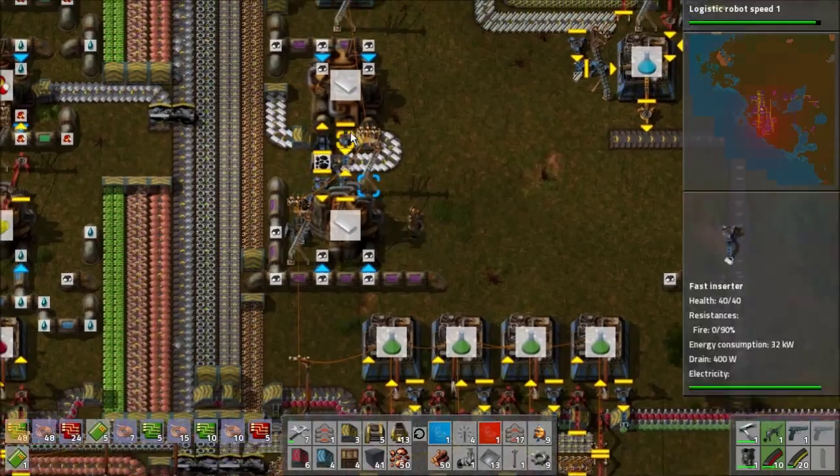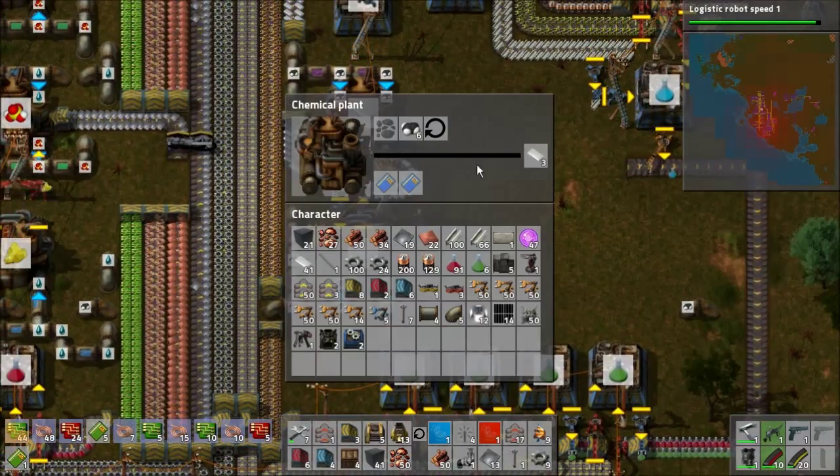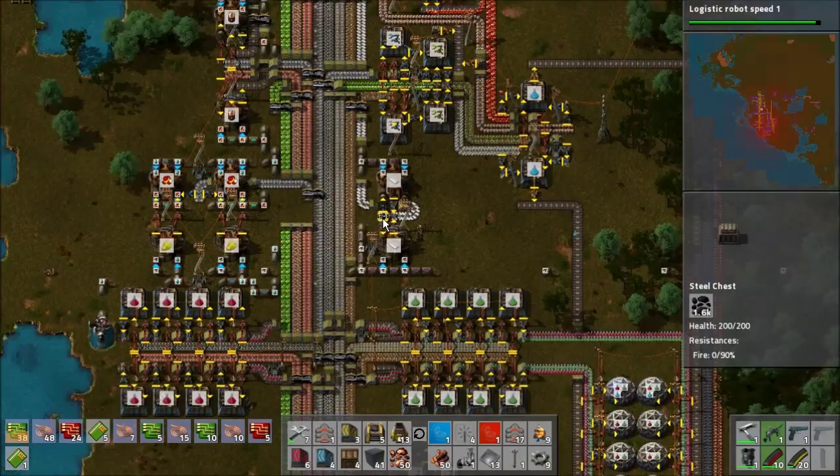The petroleum gas seems to be flowing a lot more. I can't really tell if it's fully working yet. Oh, I actually already have some chemical plants here as well — almost forgot about those.